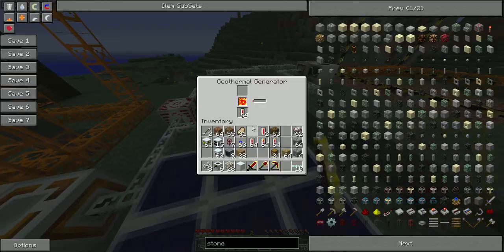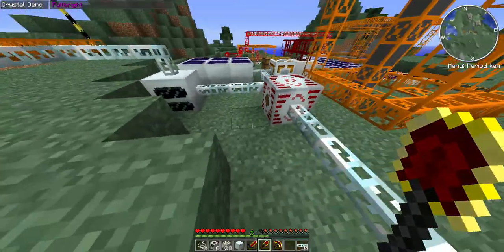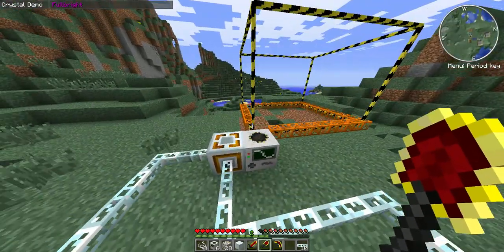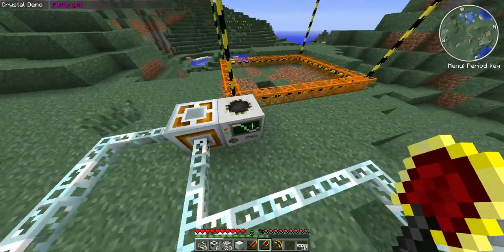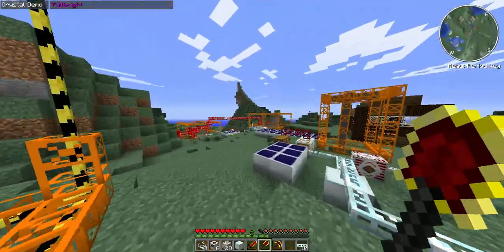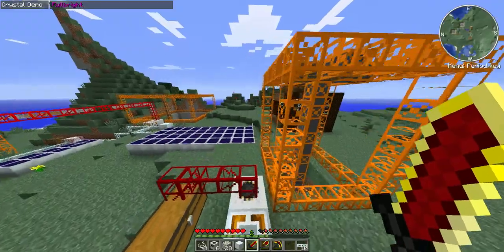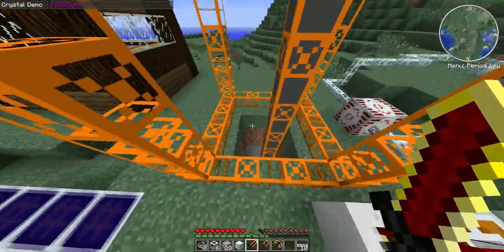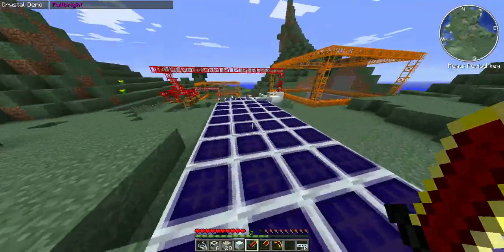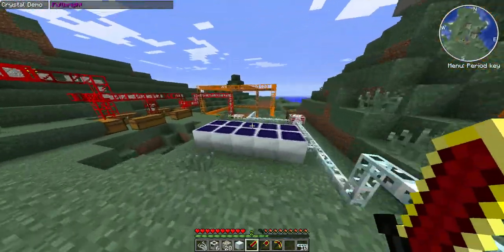I've got solar panels, geothermal, and a generator. The MFSU is actually to store the power. The energy link is to keep it stabilized. It's going a long way down, but that's basically it for quarrying. All you need to do is just have a good setup.